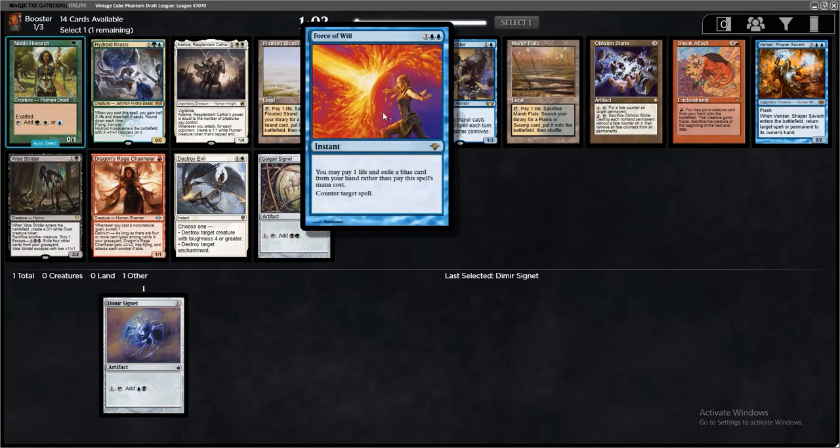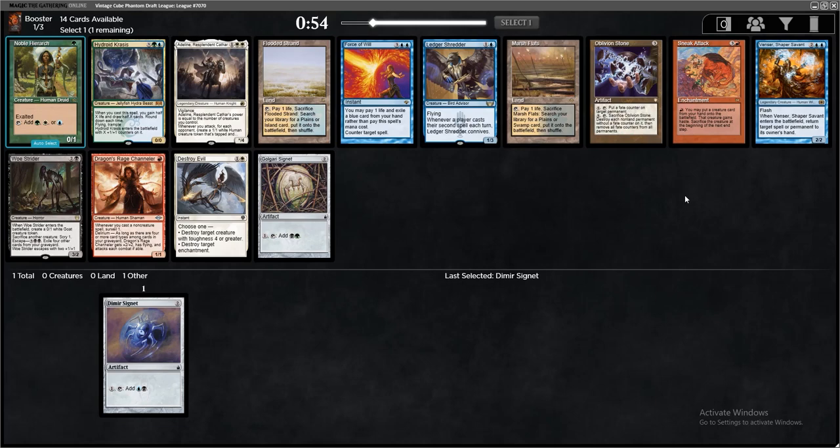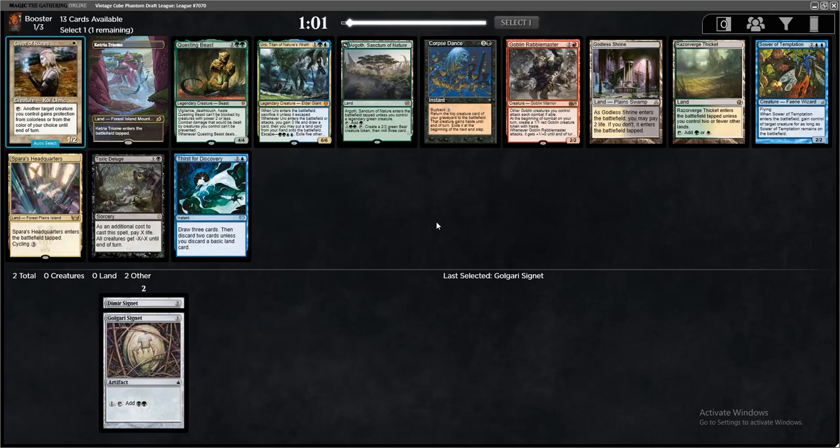Second pick of the first pack: Force of Will is fantastic, a couple of Fetches are always good, Ledger Shredder honestly not bad, Sneak Attack is a fun one. I think a lot of the times, Vintage Cube is just about what you want to be doing at the time — there are so many different powerful strategies and powerful cards. Maybe we just go back-to-back Signets and see what's passed along to us.